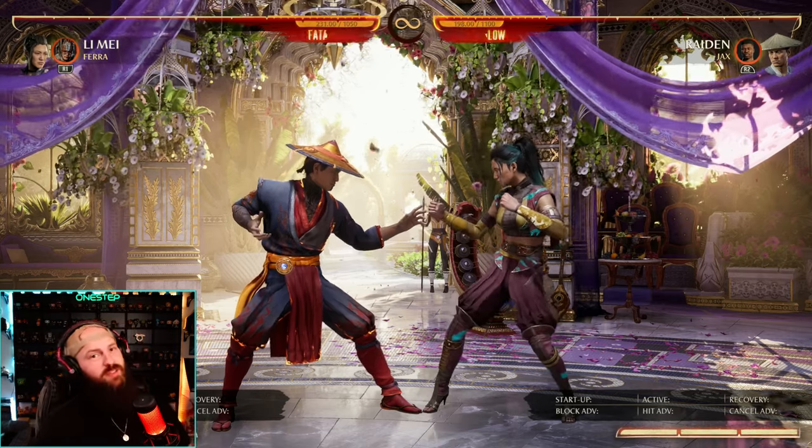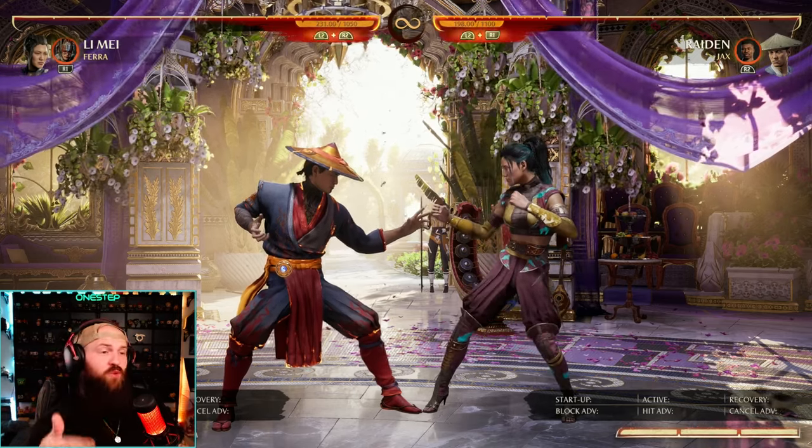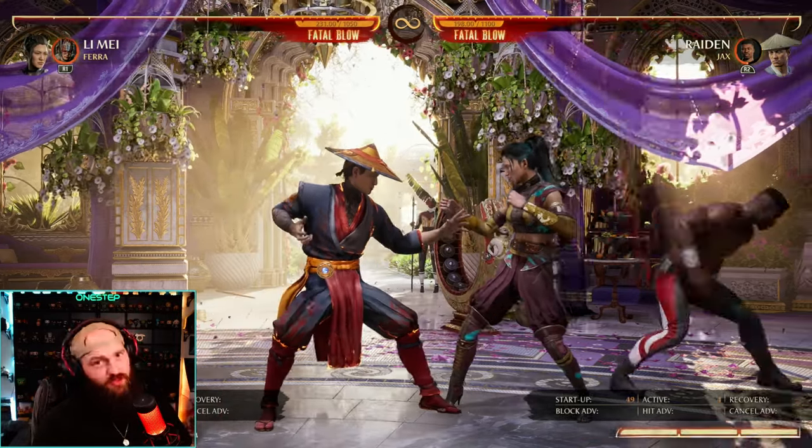That can be utilized off of a lot of special moves and strings that characters have in the game. It's a great combo extender — it's going to take some time to figure out the timing regarding your character and the special moves you want to use it after. You also have to figure out whether you want to do the far version or the close version.